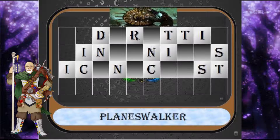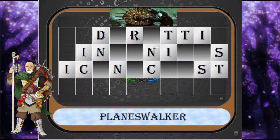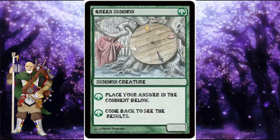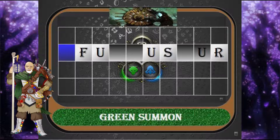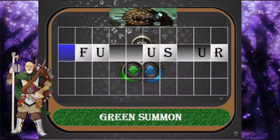Place your answers in the comments below. Like and subscribe to come back and see the results. Today your category is Green Summon. This four casting cost 2/2 creature reads: Each time a creature is damaged but not destroyed, put a plus one, plus one counter on it.